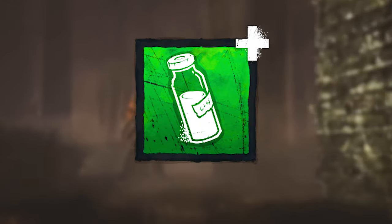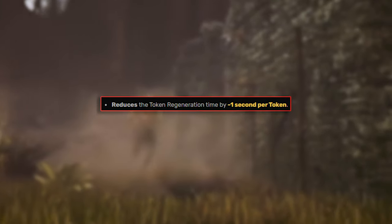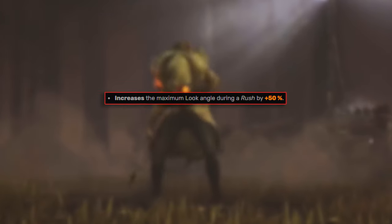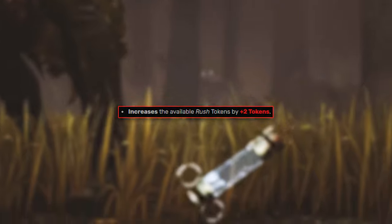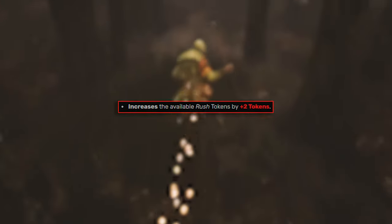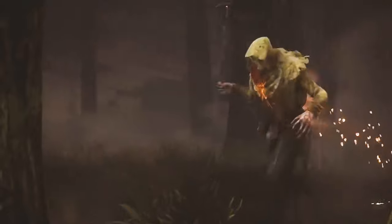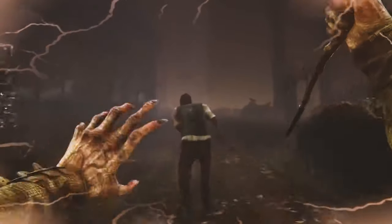Then the other add-on, which is Adrenaline Vial, reduces the token regeneration time by minus one second per token, increases the maximum lock angle during a rush by plus 50%, increases the available rush tokens by plus tokens, increases the rush movement speed by plus 10%, and decreases the rush turning rate by minus 0.5. Going to be a crazy match for sure, and hopefully you do enjoy the video.